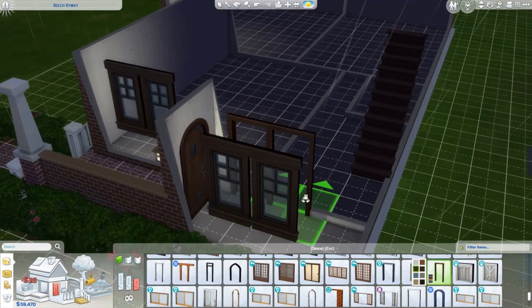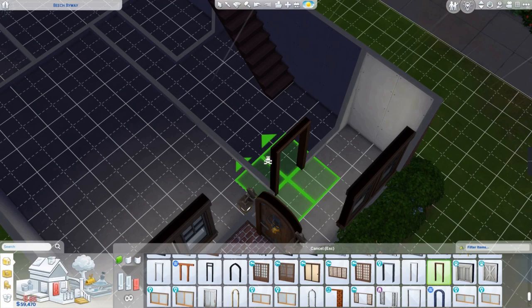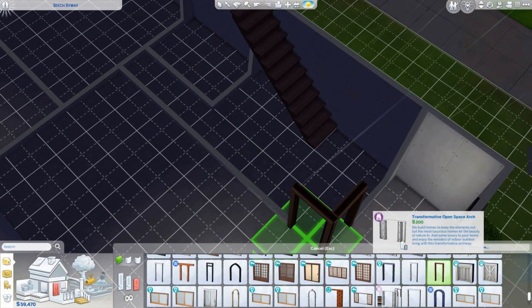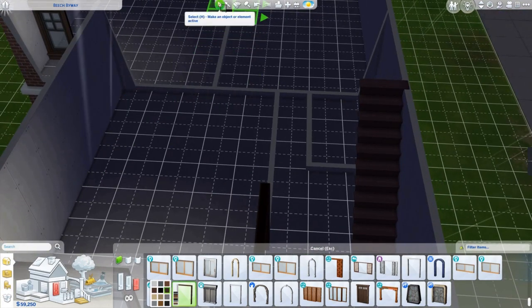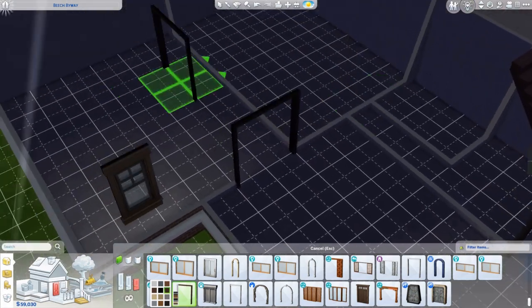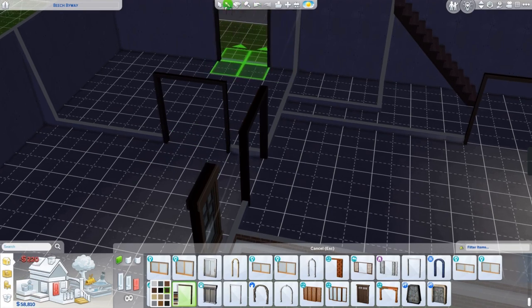Now we're going to do the inside. I go for archways for the majority of the downstairs area, apart from the bathroom, and then the hallway into the dining area, although I might give that a small archway.